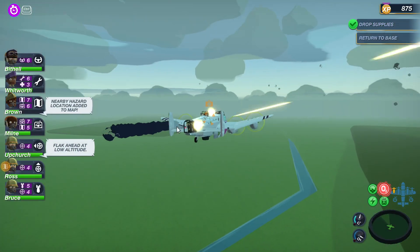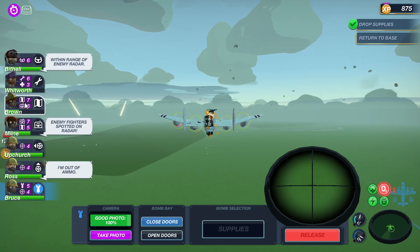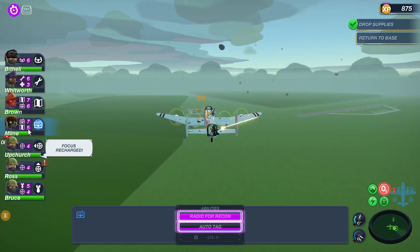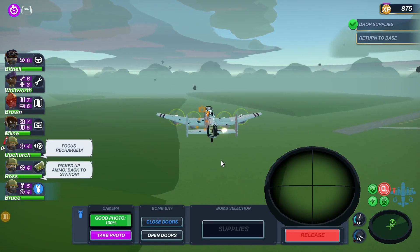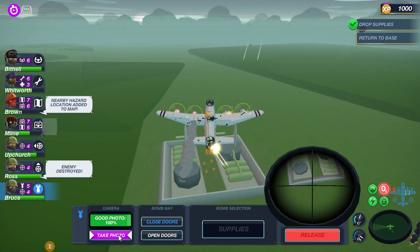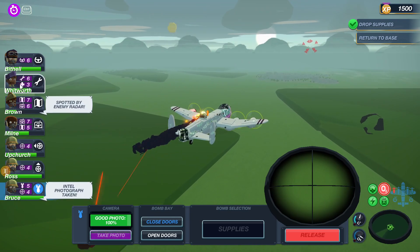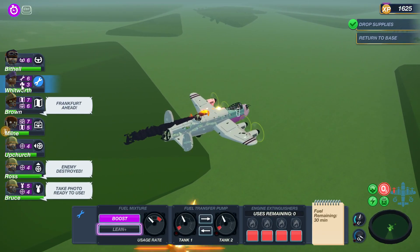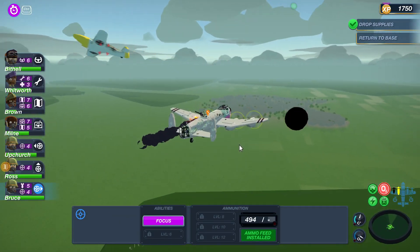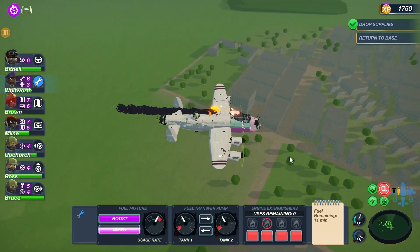We're gonna go for the extra bonus. Close the bay doors. We'll do auto-tag so I can stay focused here, and radio for recon. You gotta reload. We'll get this photo. We're getting pretty damaged though. Oh my — look at the flak! Another fire — that's huge. Put that out. You gotta get back in your gun. Oh my — another fire. Put it out. Oh, I'm out, I can't do it.